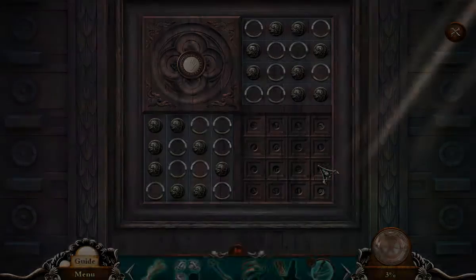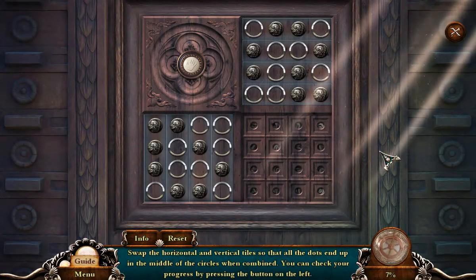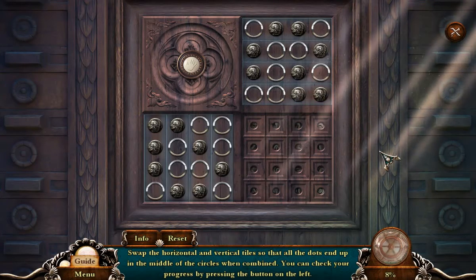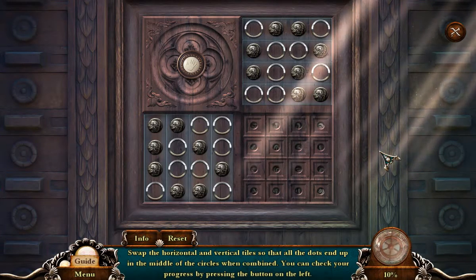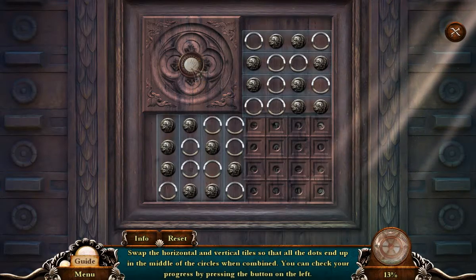We are in the treasury. We got some interesting puzzle here. Swap the horizontal and vertical tiles so that all the dots end up in the middle of the circles when combined. You can check your progress by pressing the button on the left. Oh, I see.